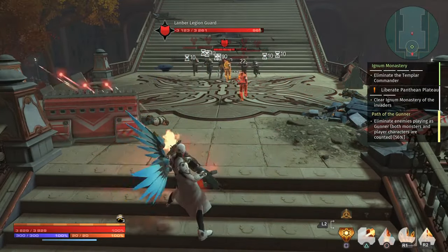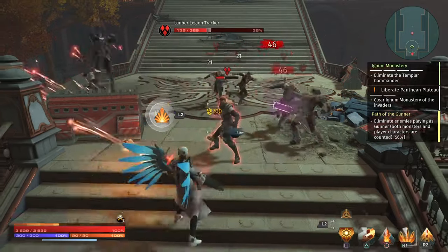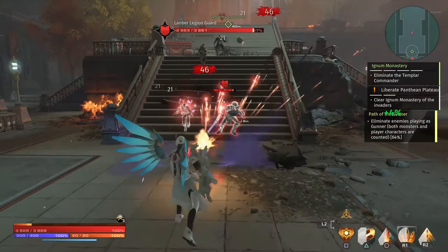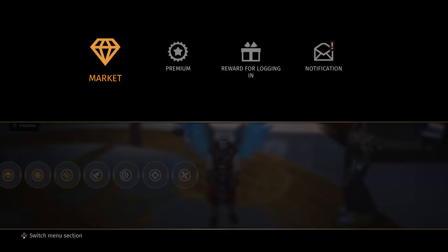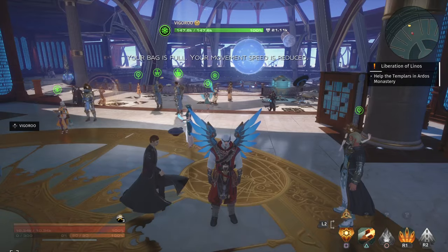Also interesting to note are the daily rewards from being a premium member. If you are premium rank two and up, you will receive an agent chest or more depending on your premium rank, which you can find over here at notifications. Be sure to check it if you are premium.